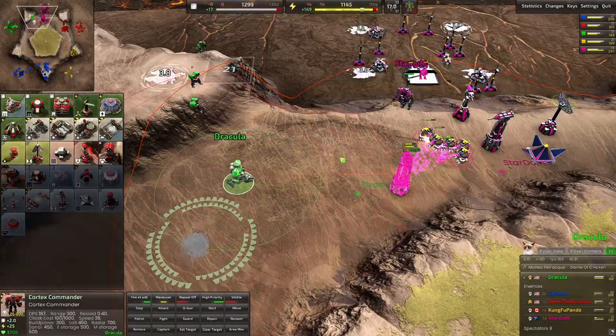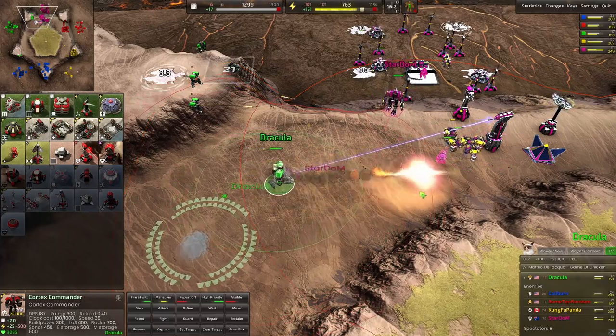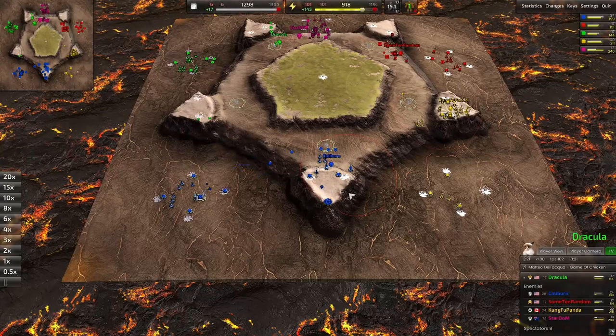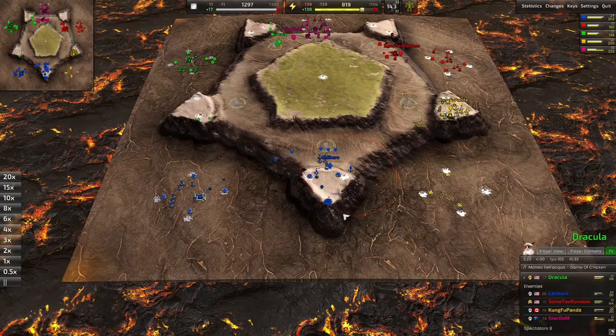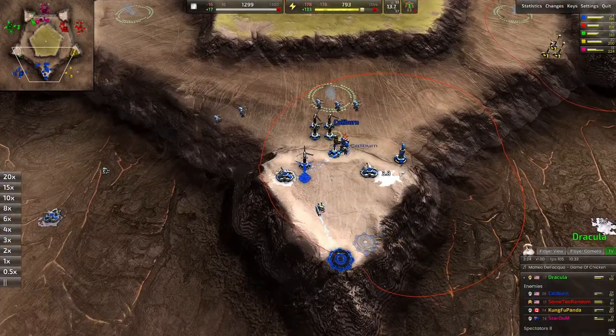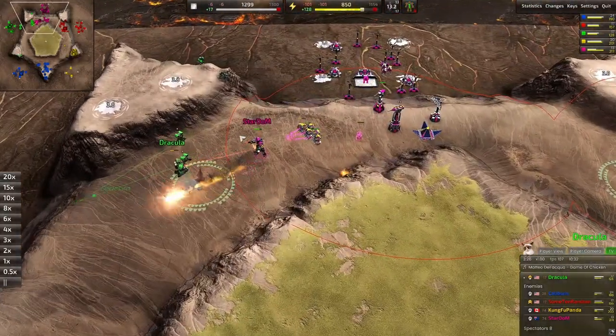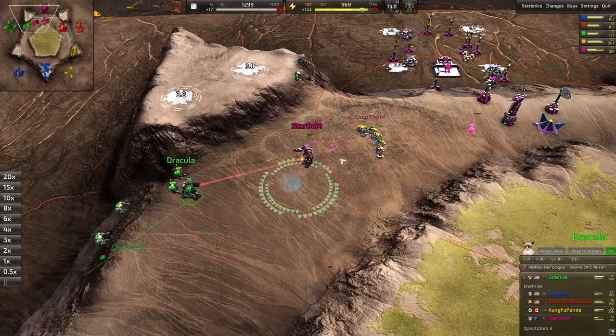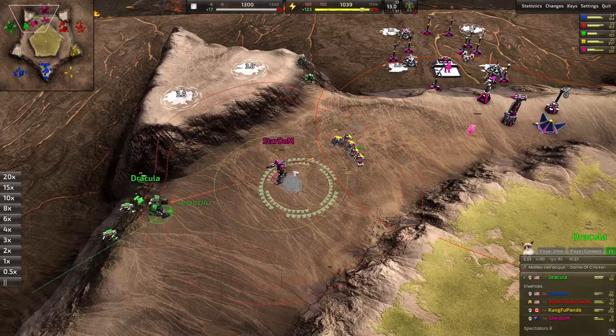He's gonna try and get this beamer - if he d-guns that... he will d-gun it! Not much else going on at the moment. Looks like Caliburn's pushed up onto his little outcrop. Stardom d-guns his stuff in return - Stardom will win this because he's got the construction bots repairing him in the back.